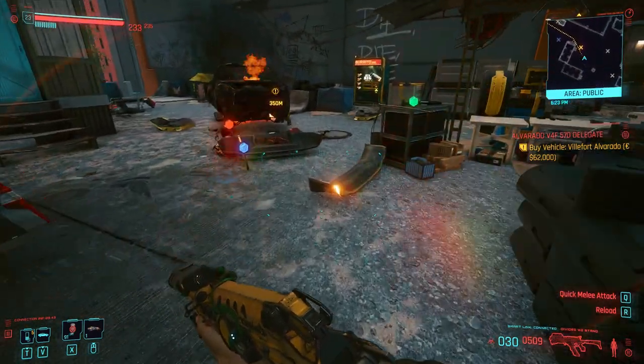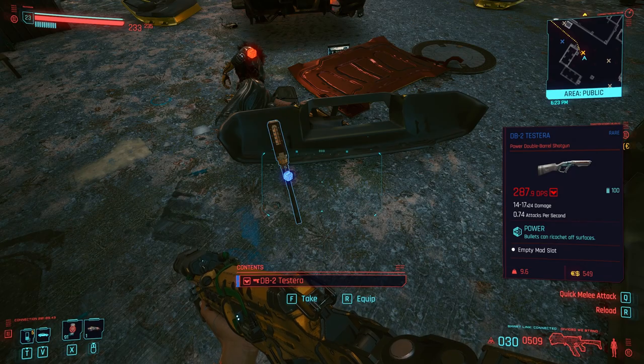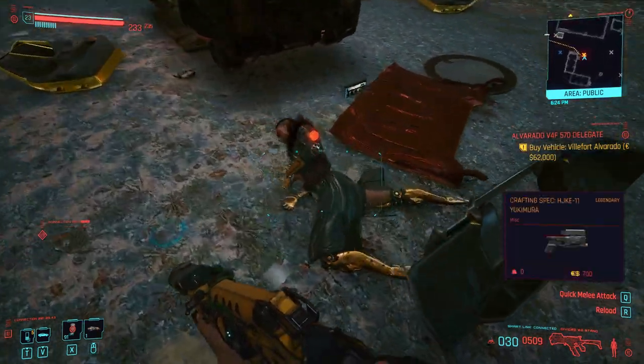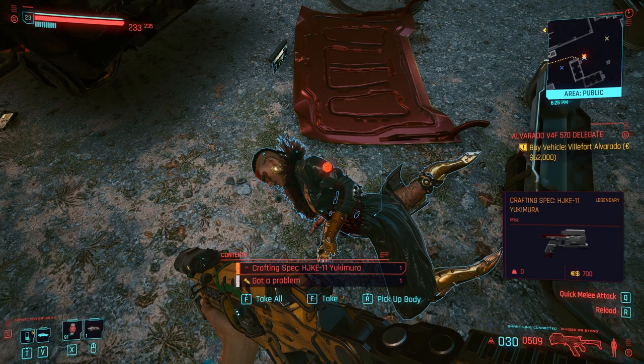The person you're going to get the crafting spec from is this woman. You'll notice she has gold chromed legs — she has these weird hoof feet things going on — but she's got the crafting spec for the Yukimura. And yeah, there you have it guys, thanks very much for watching and I will see you next time. Peace out.